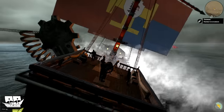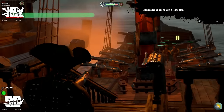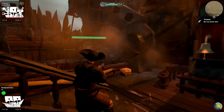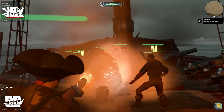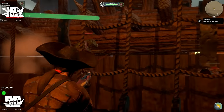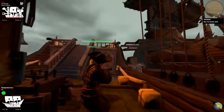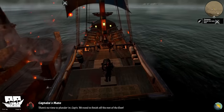We get boarded by a bunch of orcs, which is no good. We have a gun — I'm going to target the archer guys. One of them jumped up. Okay, that one got taken down. So everyone's coming back on board again. There's the boarding combat. As you can see, my character moved through a different character — the game's not perfect yet.